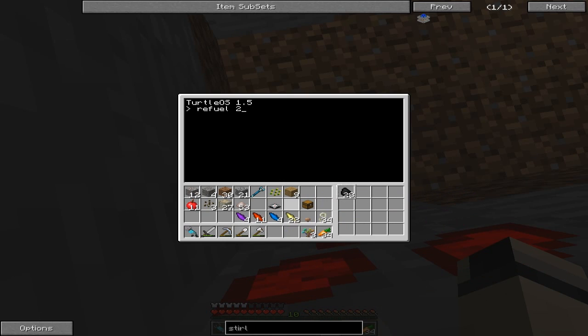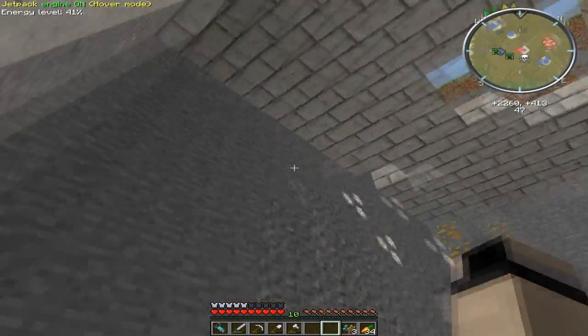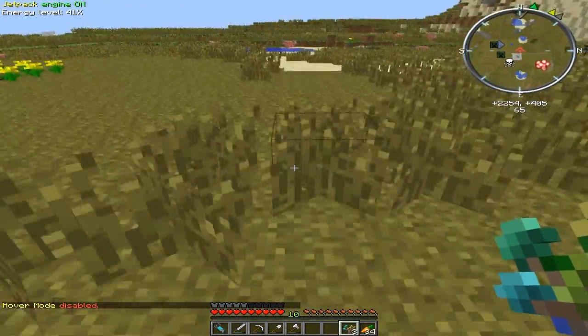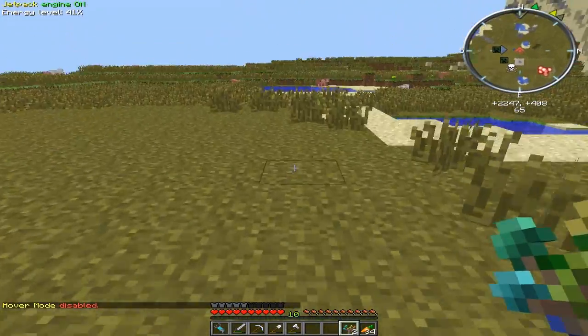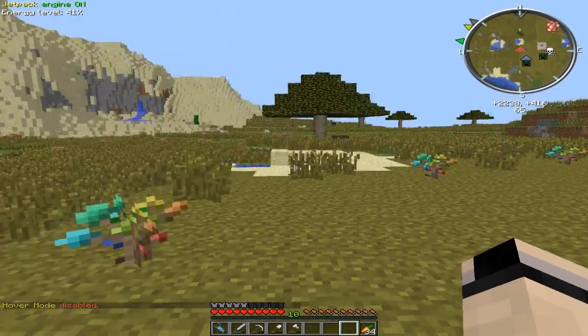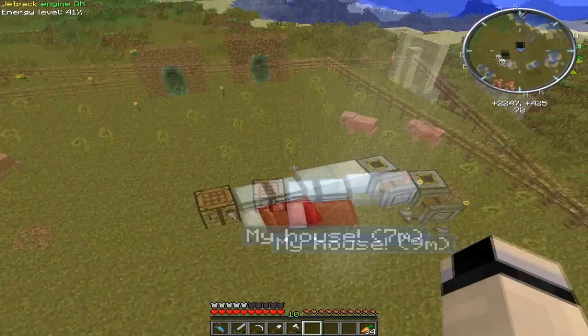Let's refuel the turtle, then we'll get back to Buildcraft things. Excavate. There we go. Alright, let's plant this — here, here, and here. Yay! These fiddleheads are awesome.